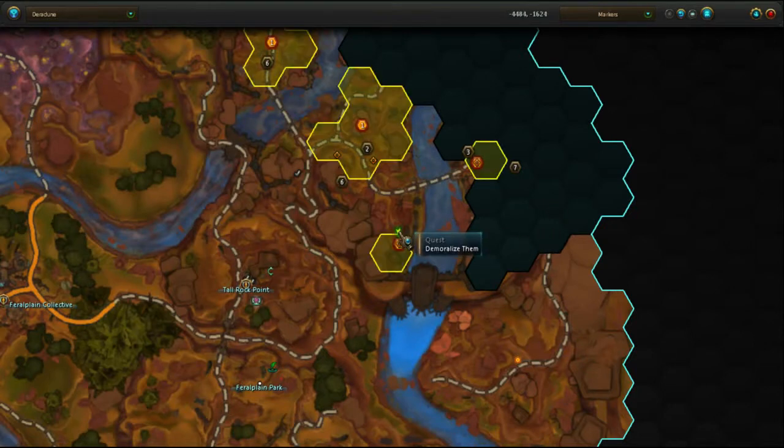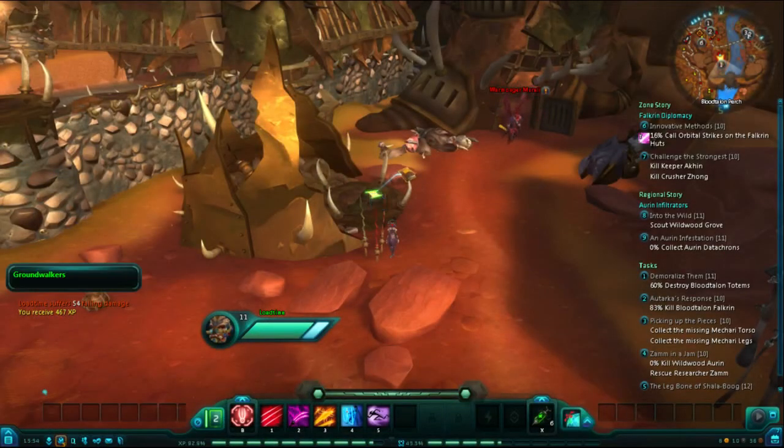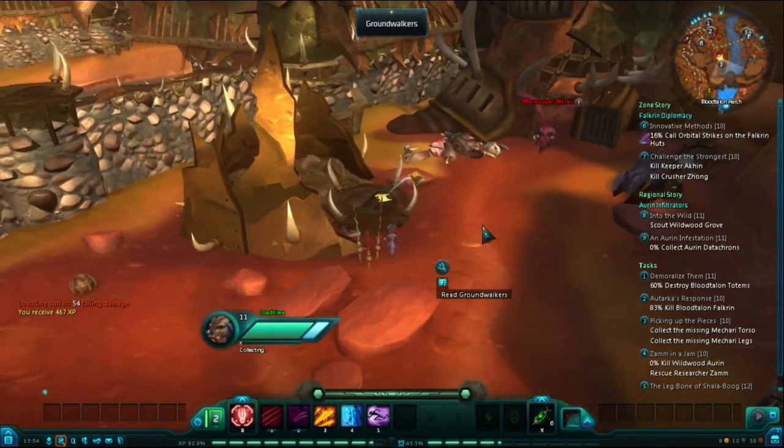From there, further north, we are going to go to Blood Talon Perch. In the southeast of Blood Talon Perch, next to the river, you will find the Journal Entry Groundwalkers.